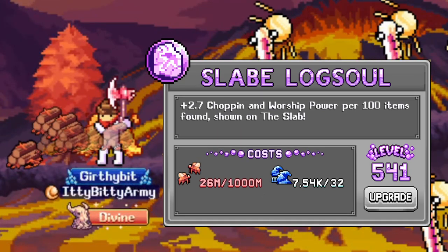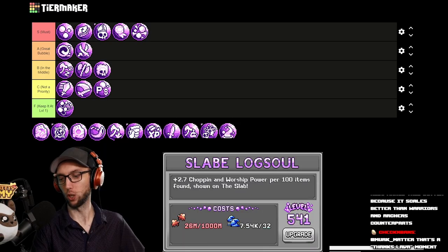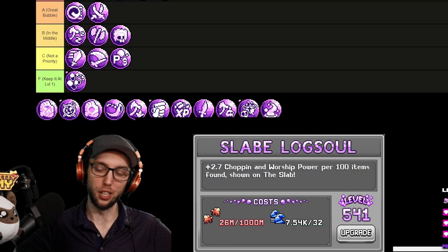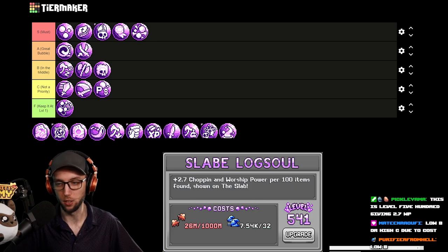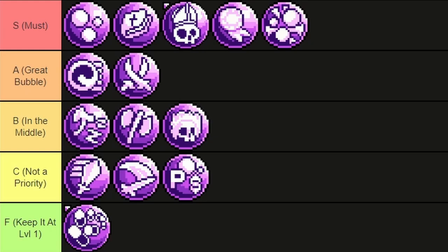Slave Log Soul gives you chopping and worship power per 100 items found and shown in the slab, and it requires scarabs — which is a world five catching material. It's a priority later game, but considering how hard it is to catch scarabs and that most people haven't done their slab farm, I would put this right above Gospel Leader at B tier.